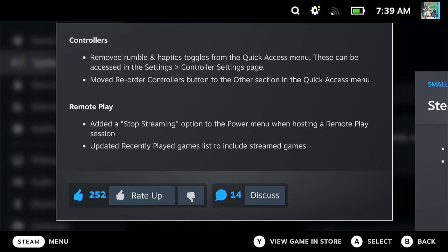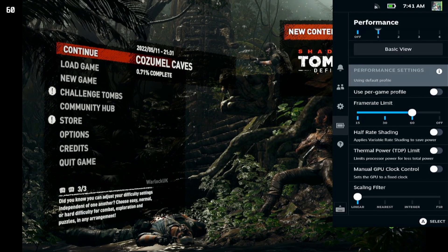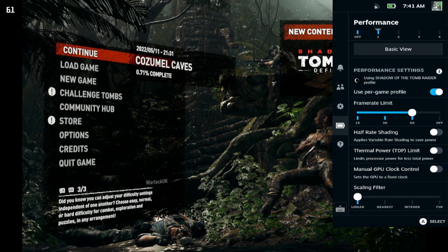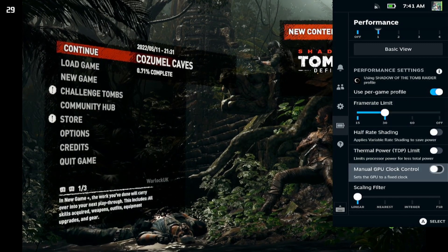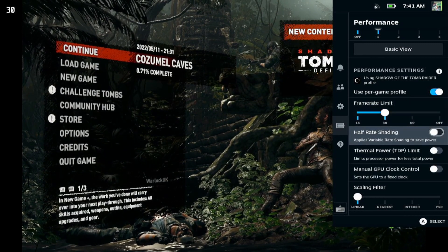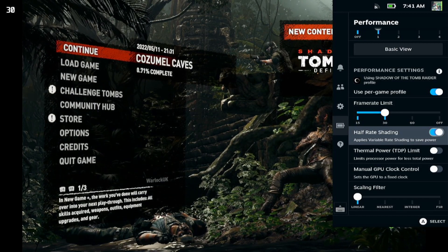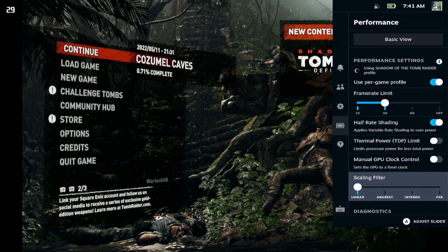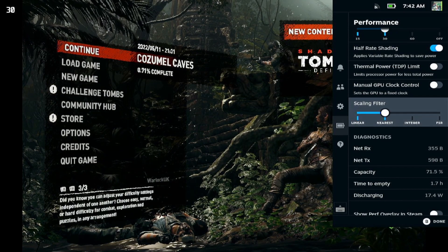The two key takeaways for me are the possibility of a screen mirror option now that resolutions and speeds will match, and the option to change power and frame rate settings per game. After a quick update install, here we have the per-game profile — it creates a new profile, so it says 'using Shadow of the Tomb Raider profile,' and then you can set your 30 frames per second lock, half-rate shading, thermal power limit, manual GPU clock control, scaling filters, and all the other tweaky options that were previously global.